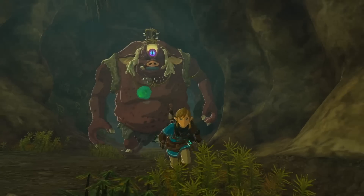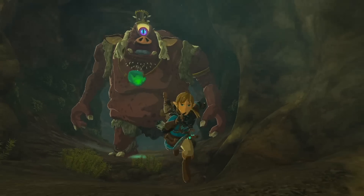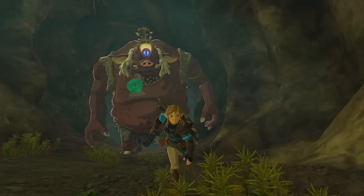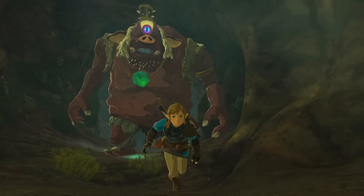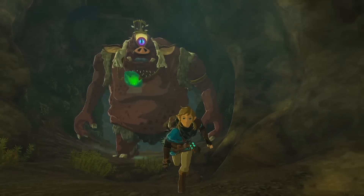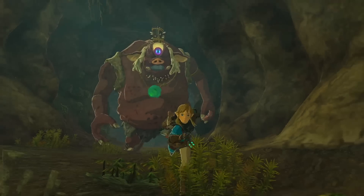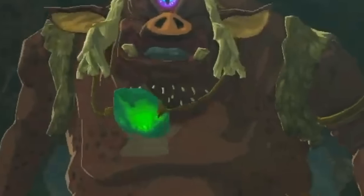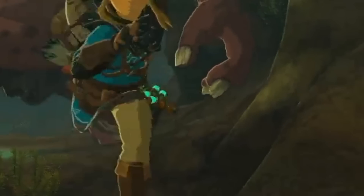We see Link running through an underground cave network again, which has plant life with bushes and leaves everywhere — giving strong vibes of an underground ecosystem. A giant Hinox is chasing Link, and this time it has a wooden spiked stake through its head, thanks to Ganondorf's influence. There's also a giant green stone flopping up and down from its neck — maybe a new important item for Link's new arm ability.